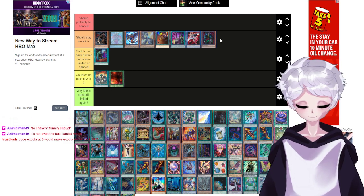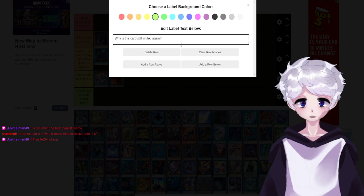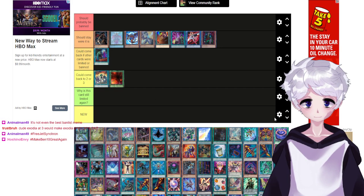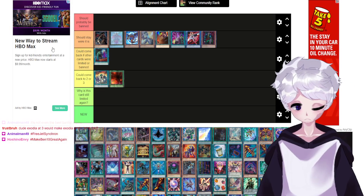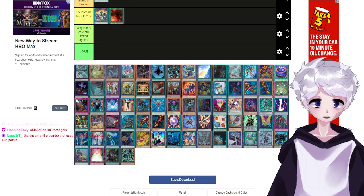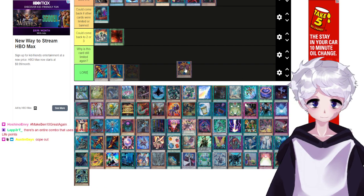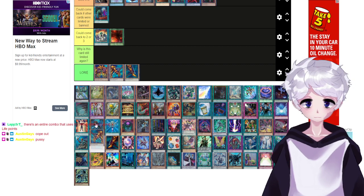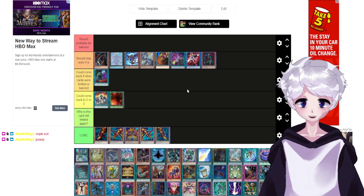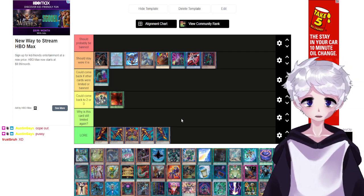Exodia at three would make Exodia decks brick 24/7. This is how I choose to handle Exodia. The pieces — Exodia should not be limited, but we know for a fact that Exodia was limited for lore reasons. Make Benten great again, free Jet Synchron! There's an entire combo that uses its effect without paying life points — lore, that's the only reason it's limited. People weren't even playing it before it got limited.